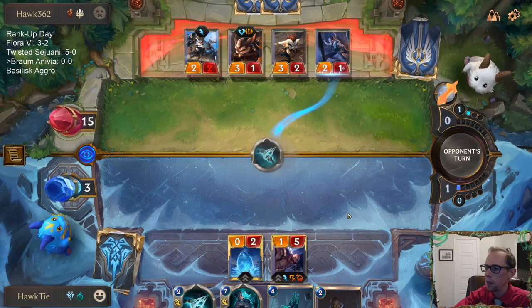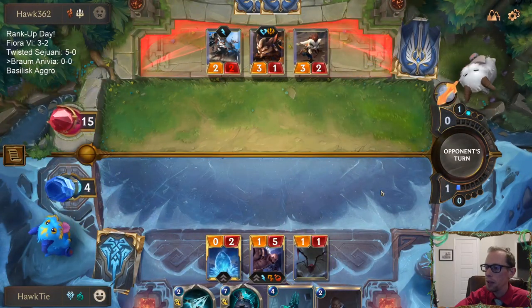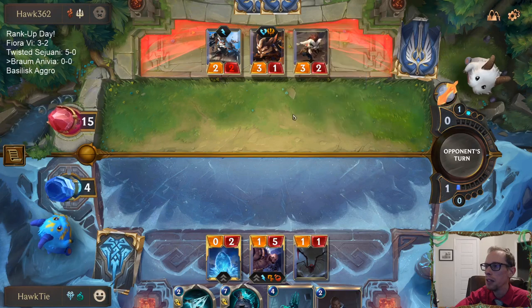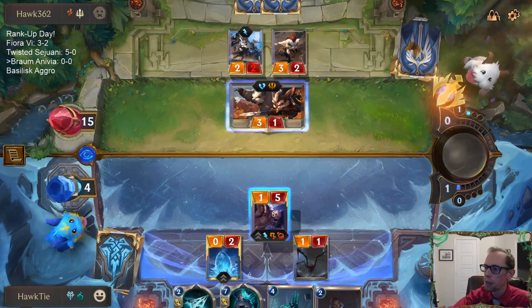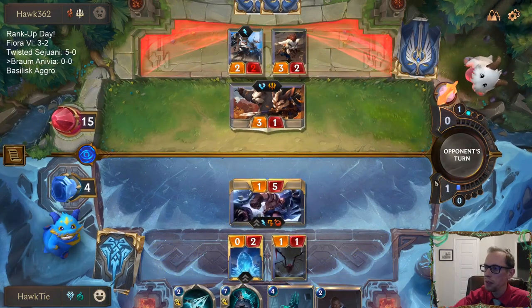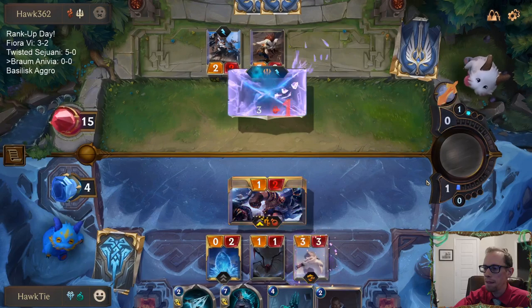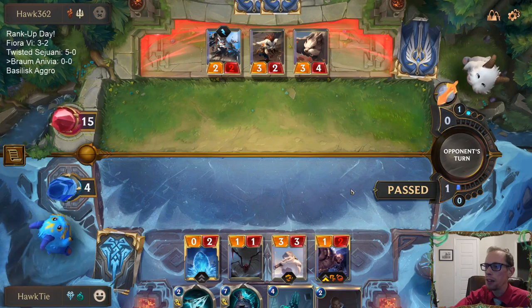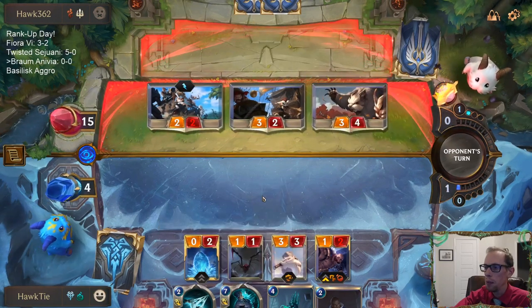We've got to kill this so we still have 3 blockers. If I kill the Grizzled Ranger we don't have 3 blockers, but they would still have 4 attackers. That's definitely good for me that we get the extra 3-3. It's okay if Braum dies. That attack — it's better for them if they just attack all out, probably. Because now I have this 3-3 and they can block pretty profitably. I don't have to throw the Anivia in here.